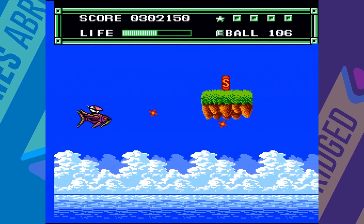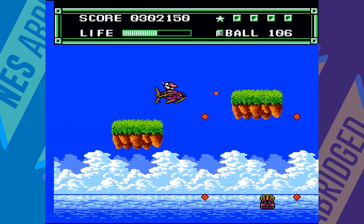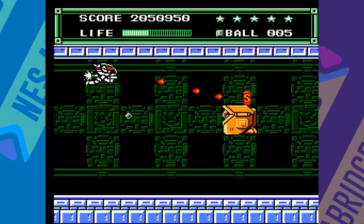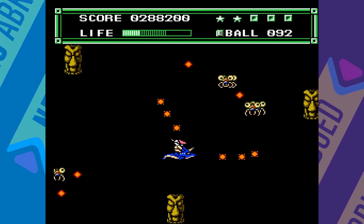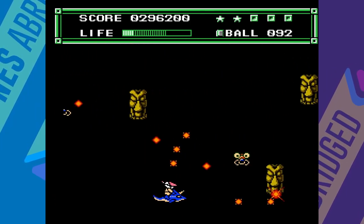In the shooter sections you can collect S power-ups to increase your speed or P power-ups to power up your weapon. Sometimes you'll come across a pair of doors at the end of one of these sections — if you choose the wrong door you'll have to repeat the section again. The shooter sections are pretty easy and fairly unremarkable, aside from the fact that some of them crank up the scrolling to ludicrous speed, which will test your reflexes.